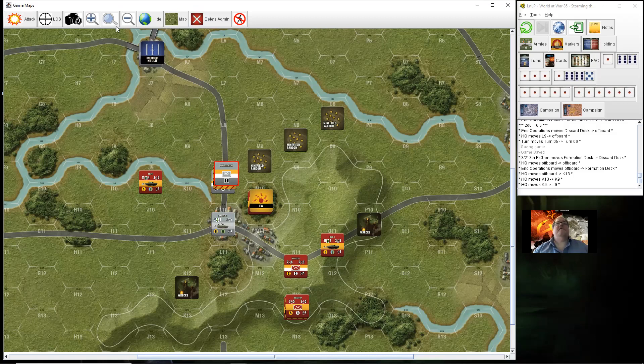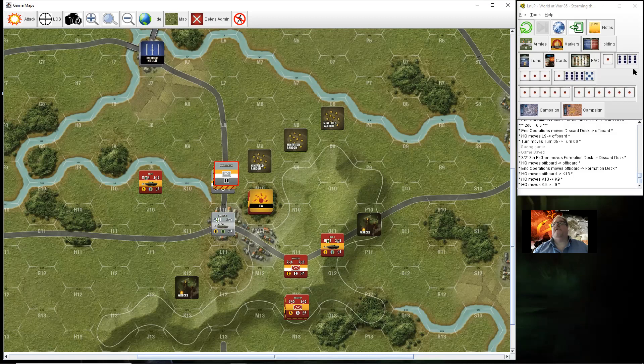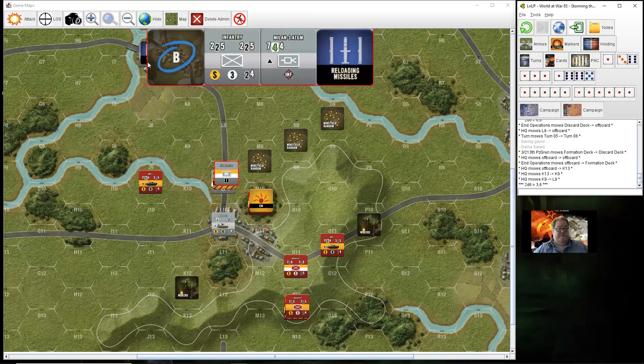Missile reload: they've got to check for the reloading of the missiles at the rear. Morale 7 — they failed. If the missile reload attempt fails, leave the missile ammo reloading marker on the unit, because it's marked as an infantry support weapon.